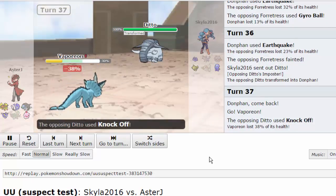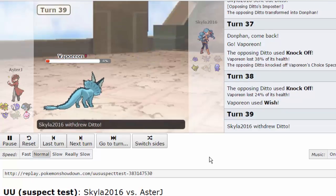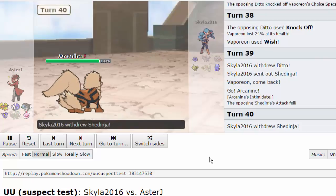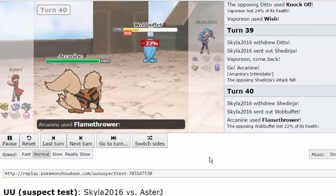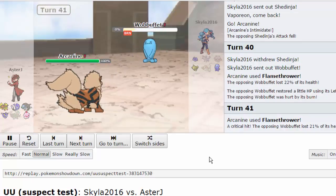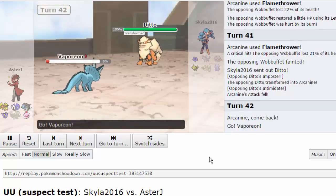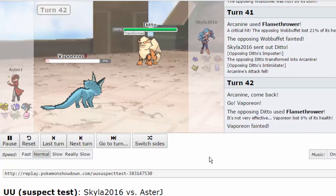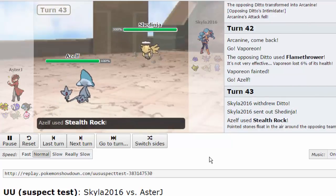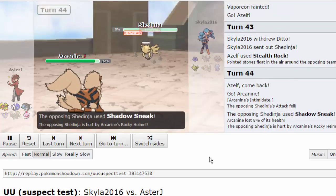He brings in Ditto - Donphan is a little bit of a threat but I have Vaporeon. He uses Knock Off; the next one won't take me out and I Wish up. I actually switch into Arcanine because I know it can take the Knock Off and it deals Rocky Helmet damage. Arcanine doesn't gain the Wish but that's fine. I Flamethrower Wobbuffet and after burn damage it's in range of another one - I actually get a crit, though I don't think it mattered much since his Mirror Coat couldn't knock me out from only 20% damage. He goes into Ditto - I switch into Vaporeon, sack it to Flamethrower, and finally get Stealth Rocks up. He has to go into Shedinja now and can't switch it out with Rapid Spinner gone. He has to attack, so I switch to Arcanine on Shadow Sneak and he goes down to Rocky Helmet.